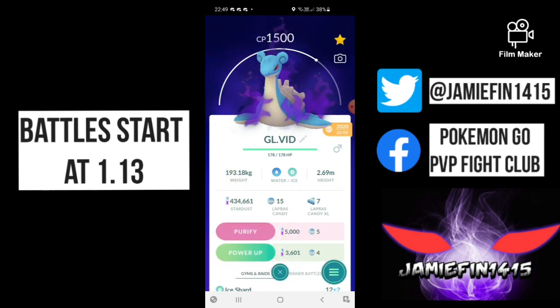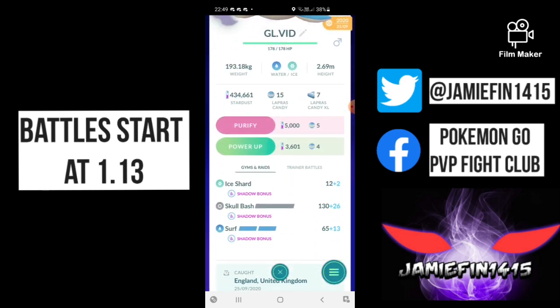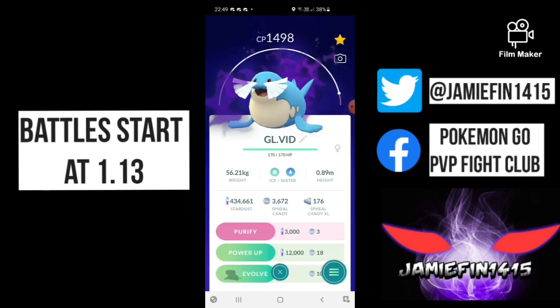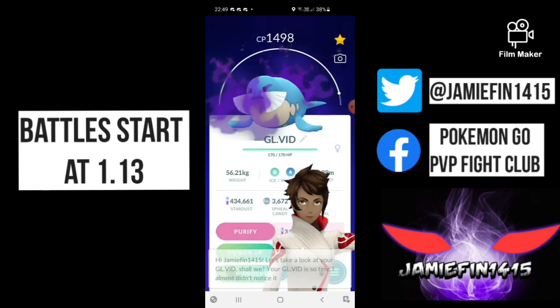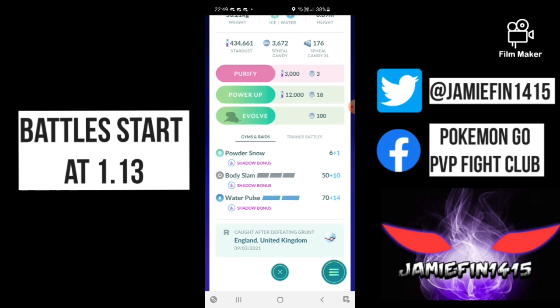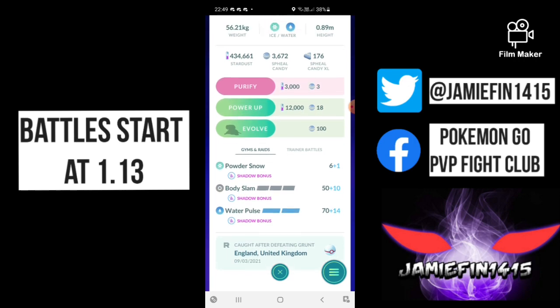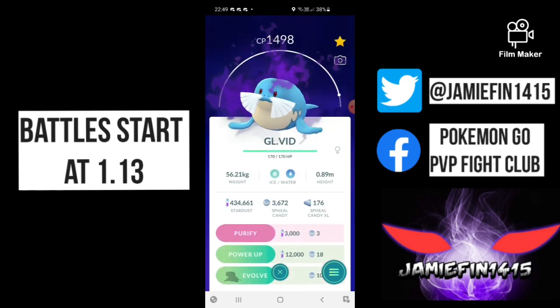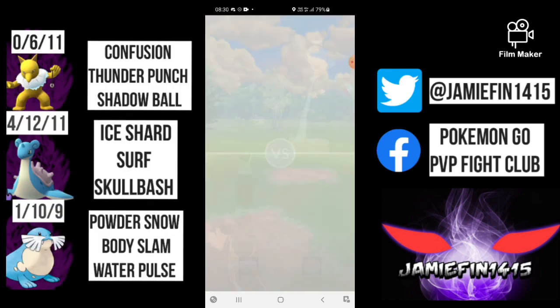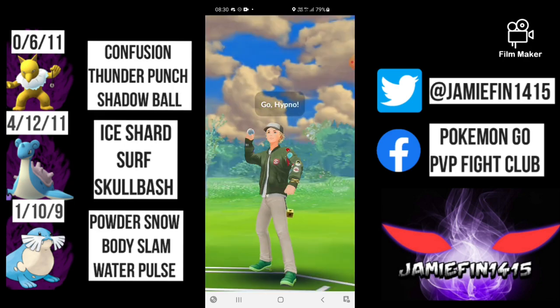We've got two ice-water types in the back that really don't want to see electric, rock, or fighting. So we've got Shadow Hypno in the lead that can handle these. Obviously rock and electric are less common — fighting is the real threat we're looking to draw out. So we're going to need Hypno in all circumstances unless we see their fighter in the lead. We will be safe switching into one of our ice types in the back to draw it out, bring back in Hypno, farm it down, hope our second ice type can sweep. This meta is really full of flyers so this strategy did work quite well.